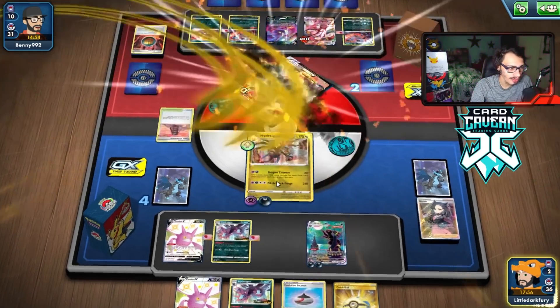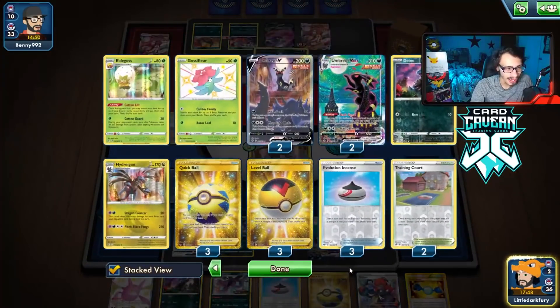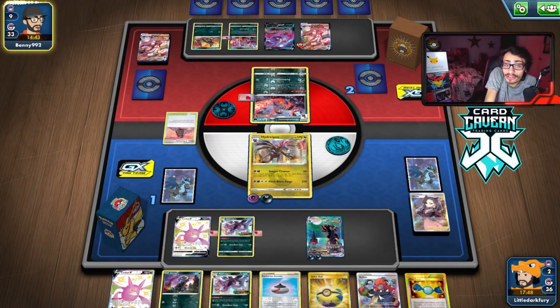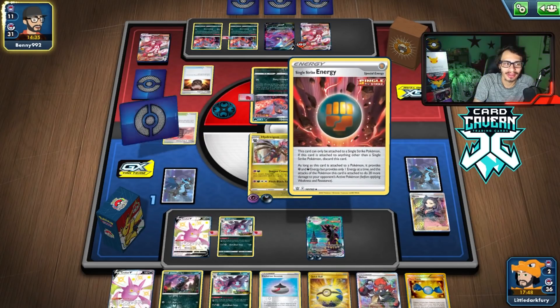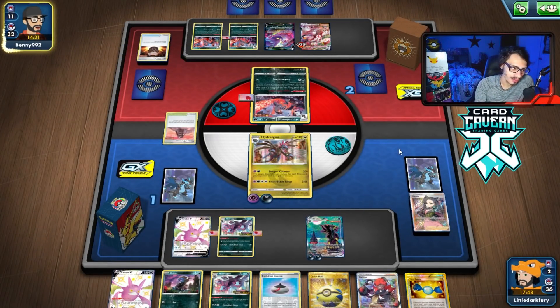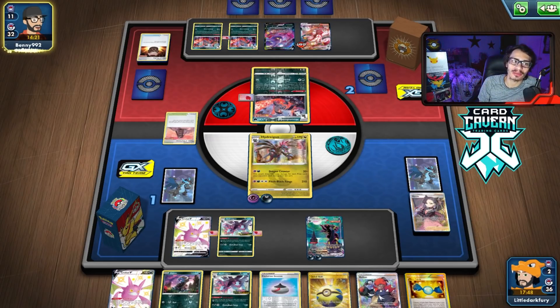We're so low on energy now, I don't even know if we can do another Pitch Black Fangs. Maybe we should just go Umbreon. They most likely have another Research in their hand — they've only played two so far. If they just get double Earn and an energy, we just lose. I can't risk it. Marnie feels bad too because we're giving them four cards which could give them the Boss. I think I have the Dragon Counter but it's not good. I think we have Energy Prized. Here are the prizes — Raihan! That would have been good last turn.